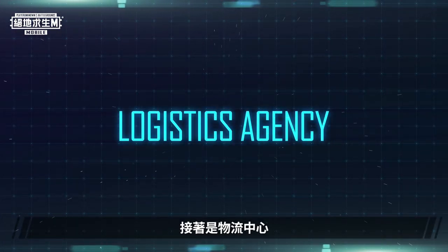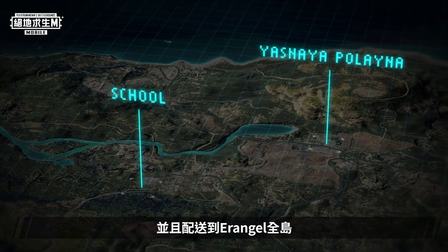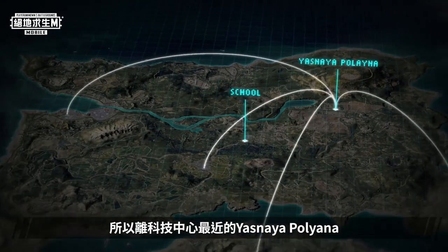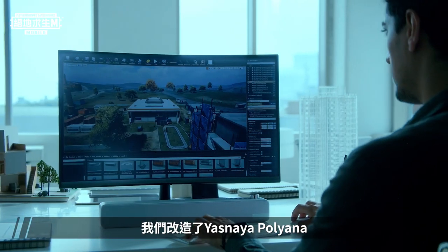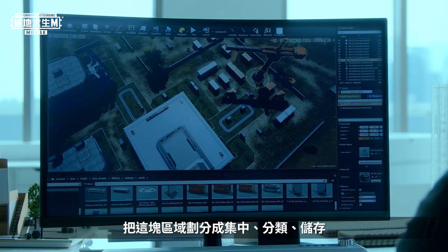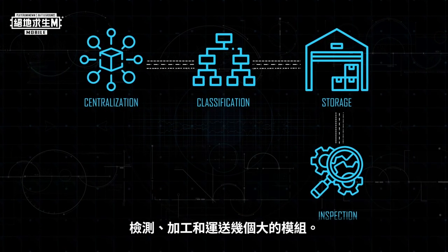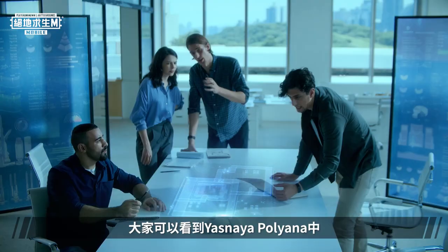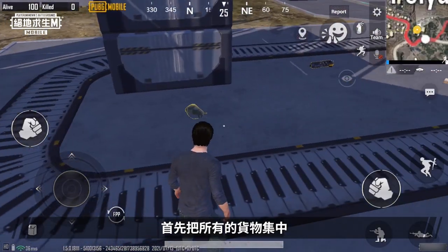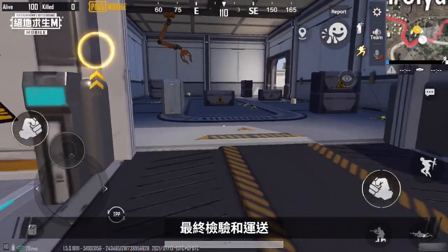Let's talk about the logistics agency. After Dynahex develops products, they deliver them to the nearest logistics center and distribute them to all of Erangel. That's why Roshock, which is nearest to the tech center, is the best choice. We transformed Roshock and built it according to the standards of a normal logistics center, dividing this area into several major areas for the centralization, classification, storage, inspection, processing, and shipping of goods. The logistics process is very clear in Roshock — goods are centralized and moved via conveyor belt, then sorted, stored, and processed before being inspected and shipped.